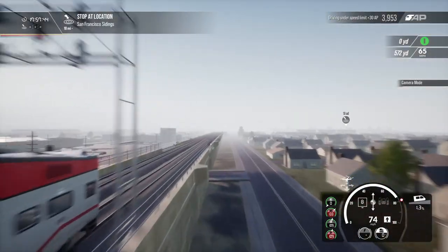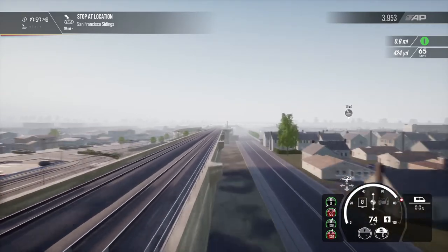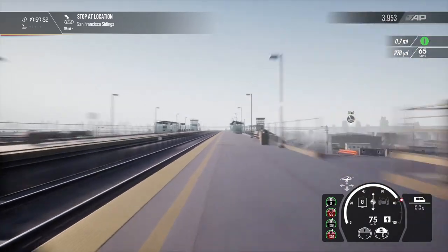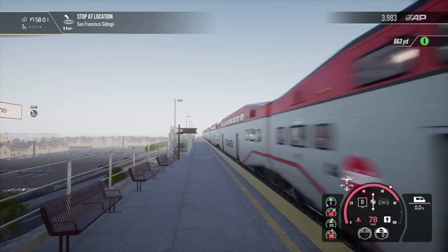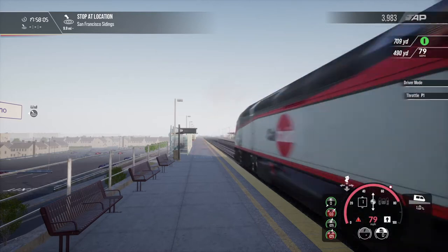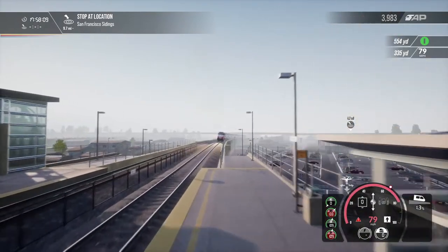We're flying along now — nearly 75 miles per hour. Let's switch to an external camera and look as if we're standing on the station as the train comes through — wow, look at that, really flying along! We're actually breaking the speed limit so we'll ease down on the power. You can see the local on the back doing all the pushing.